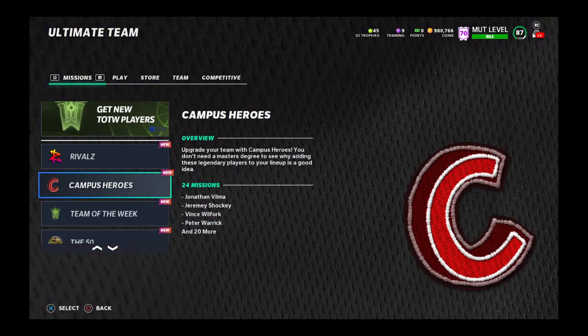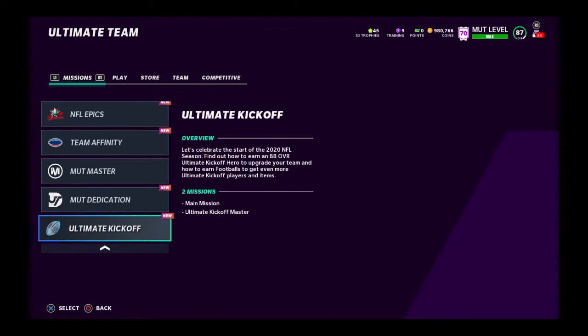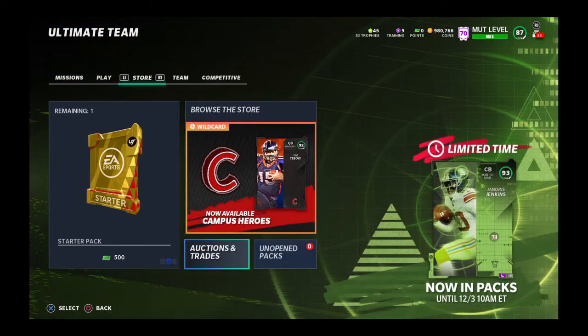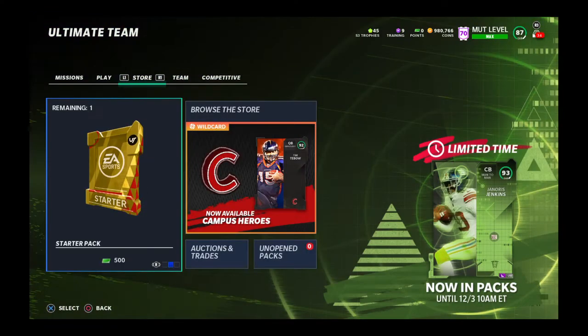Don't worry about the Campus Heroes — I wouldn't suggest buying any of them. Honestly, just grind the game, get as many coins as you can, and sell players if they're selling high. If you have any power-ups going over 10k, just sell them. Get prepared for the Zero Chill promo because it's going to be insane.